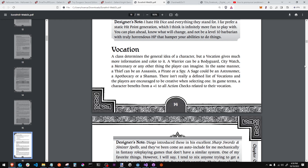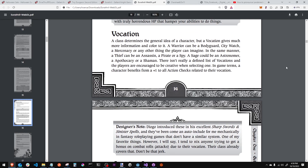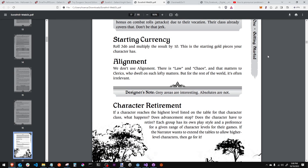He's got vocations, which aren't classes — you can add a vocation such as bodyguard, city watch, or mercenary for a warrior; assassin, pirate, or spy for a thief. He doesn't define a fixed list — you make up the vocation if your narrator is okay with it. If an action check relates to your vocation, like intimidation or protection for a bodyguard, you get a plus one to that check. For alignment, there's only law and chaos, which matters to clerics — but for the rest of the world, it's often irrelevant. Gray areas are interesting; absolutes are not.